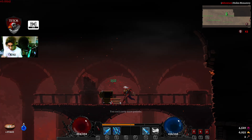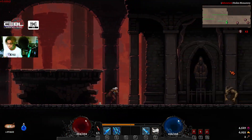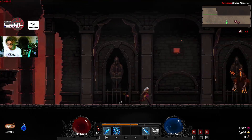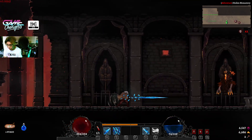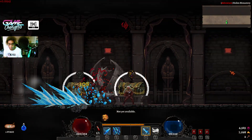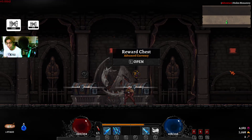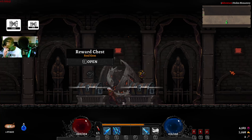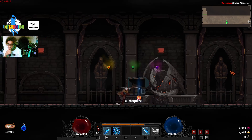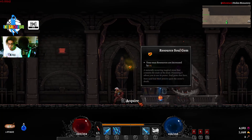I managed to recover some HP here. Soul gem — this is an advanced currency. Should I get this one? I can reform with it. I got one more artifact because one of the artifacts I picked up also gave me one.